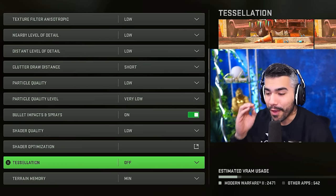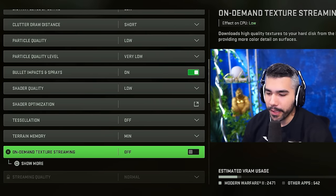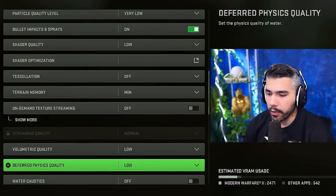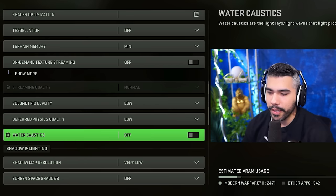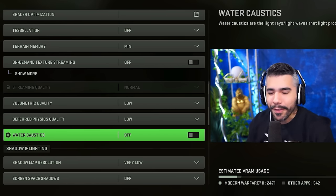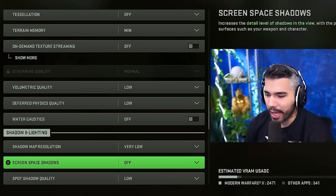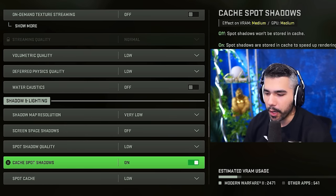Tessellation: off — this will drain your FPS. Terrain memory: minimum. On-demand texture streaming: off — this can cause crashes or make your game lag. Streaming quality: default normal. Volumetric quality: low. Physics: low as well. Water caustics: off. These make the game look cool — water caustics, light rays, light waves — but I want my FPS.